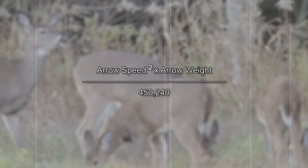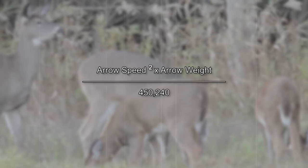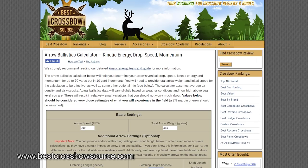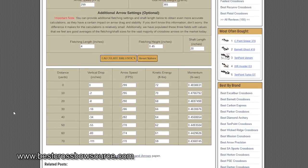To calculate kinetic energy, there is a mathematical formula we could use — I'll put that on the screen. You take your arrow speed and square it, multiply your arrow speed times your arrow speed, then multiply that by your arrow weight, and divide by 450,240. Or, just go to the Aero Ballistics Calculator on bestcrossbowsource.com or some other website. That arrow ballistics calculator is extremely helpful in calculating things about your arrow's and crossbow's performance. You need accurate information to enter to get accurate calculations, but once you do that, it saves you all of that math.